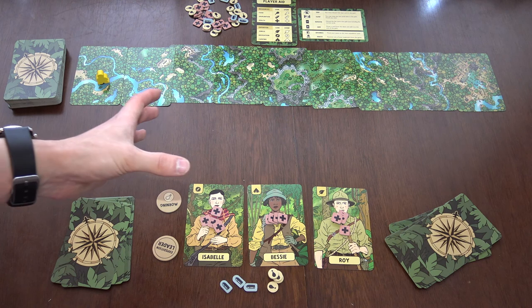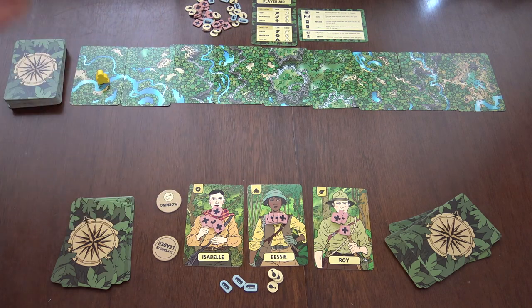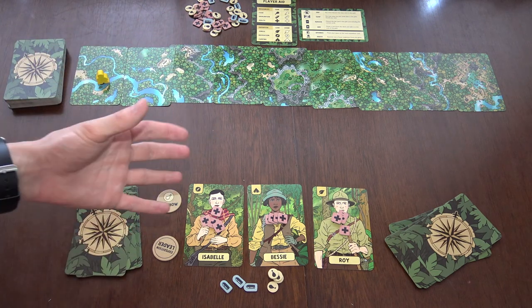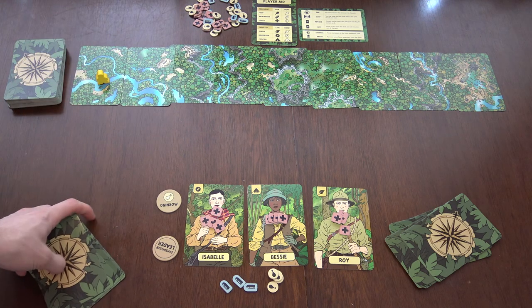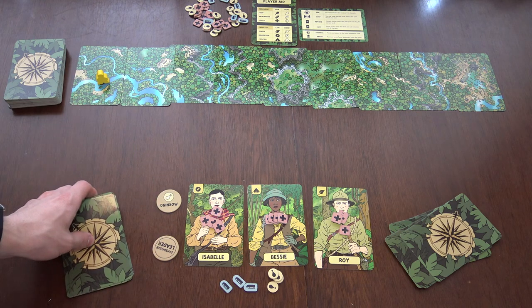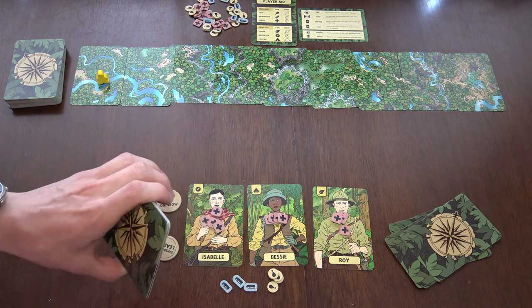The Lost Expedition is played over the course of several rounds until you either reach El Dorado, the last card, or all your explorers die and you lose the game. You can play the game cooperatively up to five players, solo, or one versus one where you have two paths and whoever gets to El Dorado first wins — or maybe you'll both die because the jungle is a brutal place. Let's say we're going to play the two-player cooperative variant.